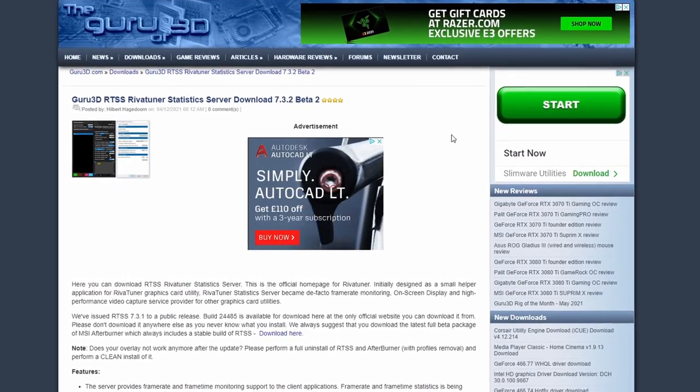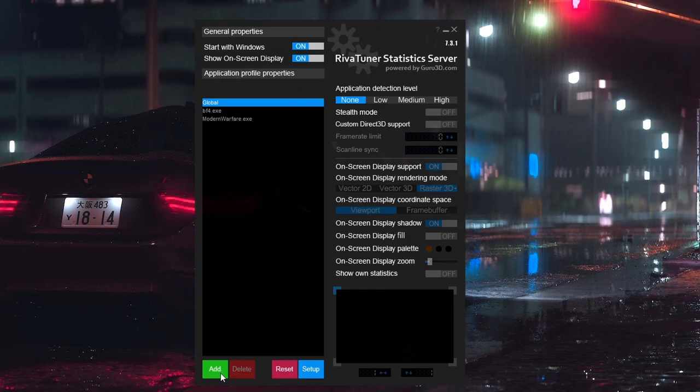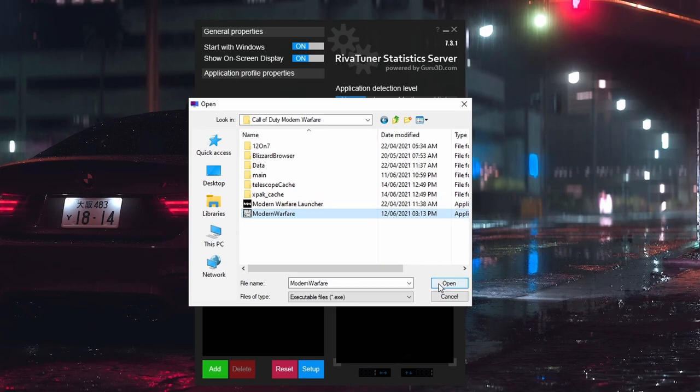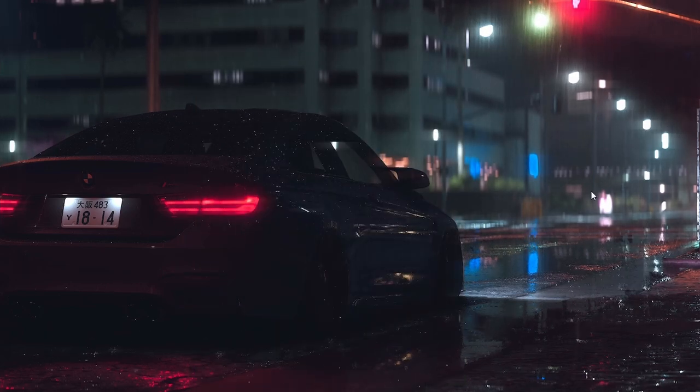With all the Warzone settings done, let's jump back to the desktop. The first application is RivaTuner Statistics Server, or RTSS. There's a download link in the description. Once RivaTuner is open, go to the bottom left where it says Add, and navigate to the Modern Warfare executable — for most of you it's in Program Files, Blizzard folder, Call of Duty Modern Warfare. Hit Open, and once it's added to your list, click on it. The setting we want is Frame Rate Limit. Since I'm aiming for 120 frames, I'll type 120. This is far more efficient than the in-game limiter and keeps render times down. Minimize it and it will automatically limit Warzone when you launch.